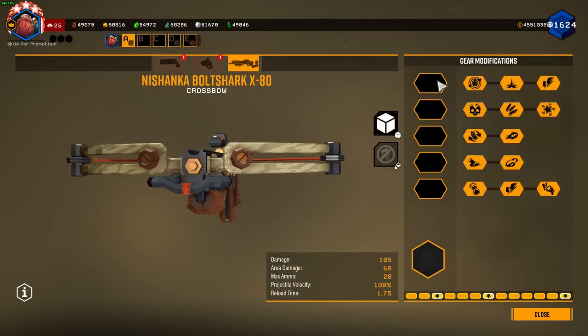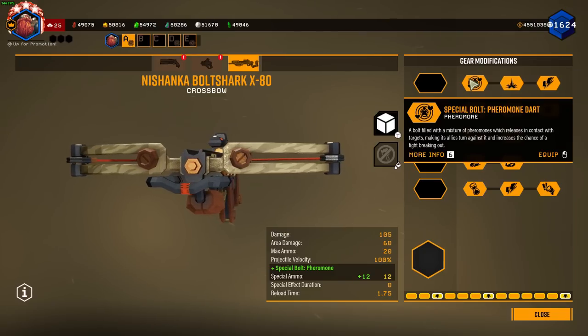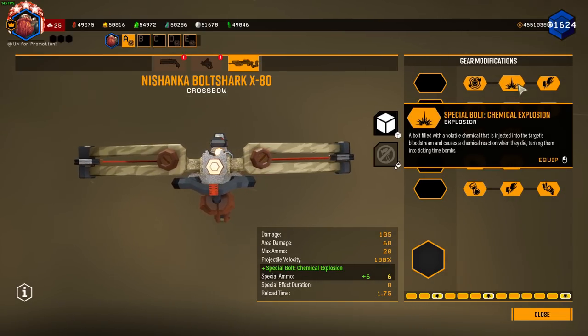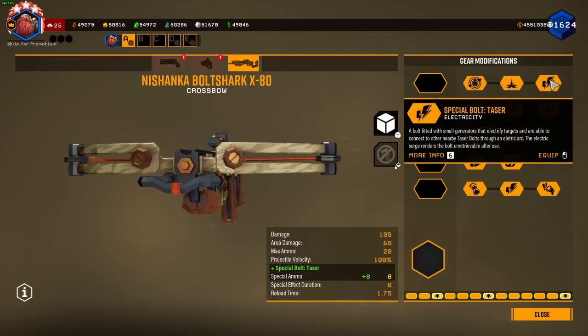Starting with the base weapon mods, the first tier is already very interesting. This is where we get to pick our special bolt. First we have pheromone darts — you get 12 of these. Next you have a chemical explosion dart which you have six of, and then finally we have taser bolts which you get eight of, right in the middle.